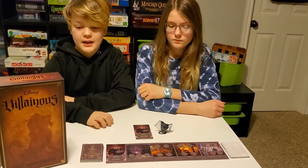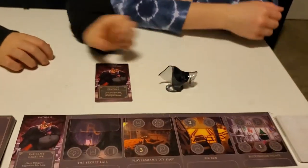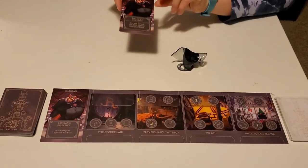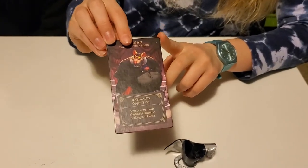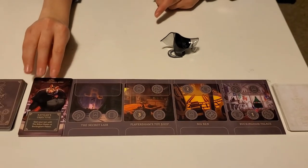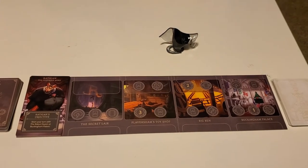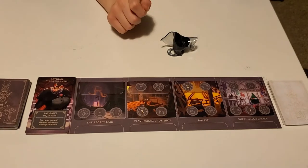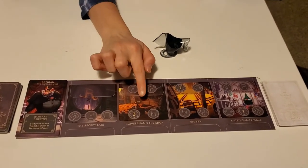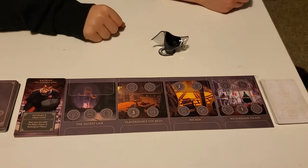Our first villain in Evil Comes Prepared is Ratigan. Ratigan's objective tile has two sides — his actual objective is to start your turn with the Robot Queen at Buckingham Palace. The Robot Queen is in this deck and she does cost 15 Power. His locations are the Secret Lair, Flaversham's Toy Shop, Big Ben, and Buckingham Palace. He is from The Great Mouse Detective.